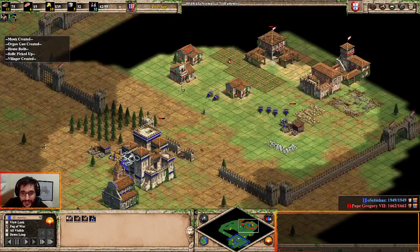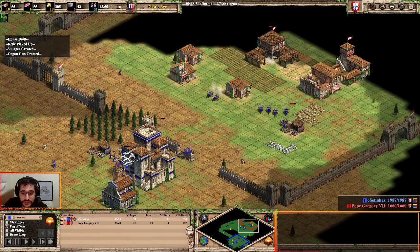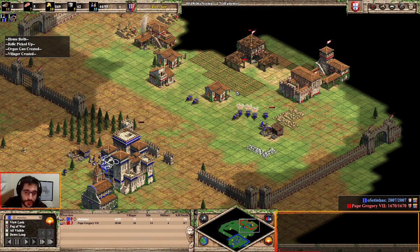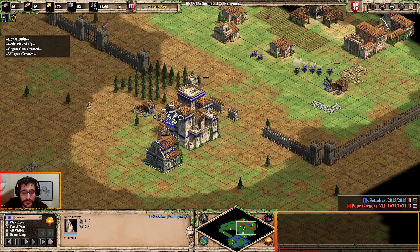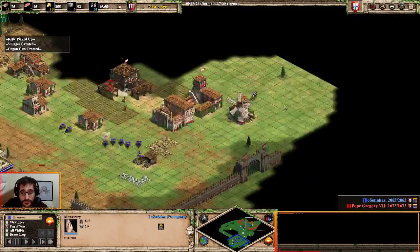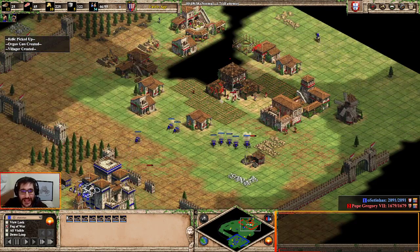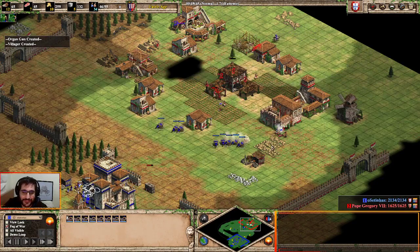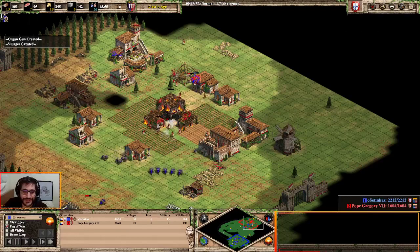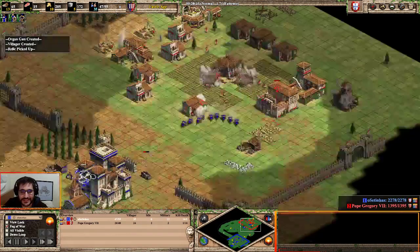You can also build more town centers to grow your economy, because this is really nice pressure but you need to think ahead. Now I'm collecting relics — this is really important. With this castle drop you have map control, so I like to build the monastery to collect relics while keeping pressure. Never stop villager production or organ gun production. You can see the extreme AI is not able to withstand the pressure — we deny the castle, the buildings are going down, it's just insane.